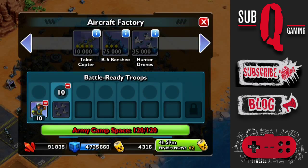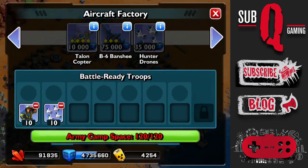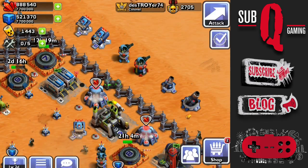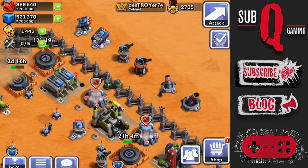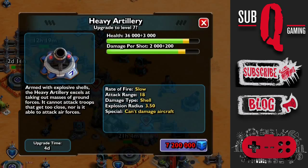I'm not sure if hijackers can take control of your drones. I'm using 10 swarms of hunter drones, which is a total of 80 drones. Before I go into battle, I'll spend my supplies by upgrading the other 2 defenses. Unfortunately my original recording played up, so I can't show you the footage. The sentry tower upgrade costs 4 million supplies and takes 1 week - I finished it instantly for 1000 power cells. The heavy artillery upgrade costs 7.2 million supplies and takes 4 days - I finished that instantly for 630 power cells.